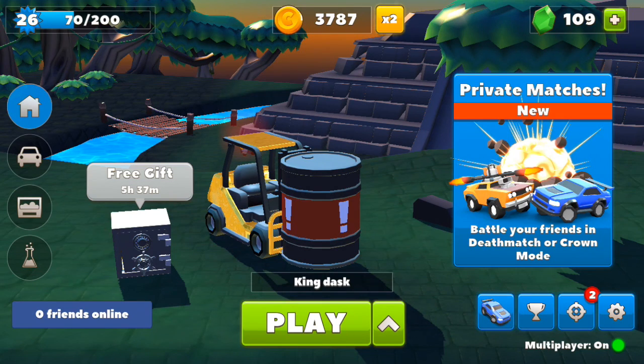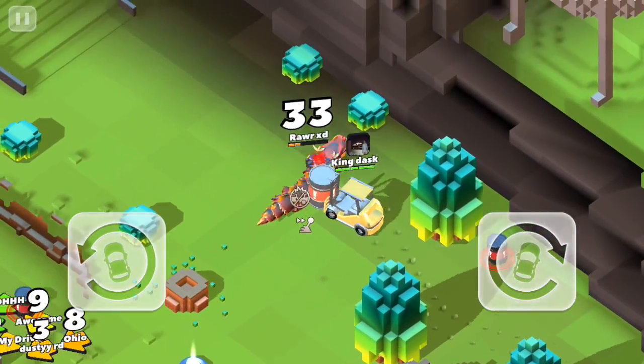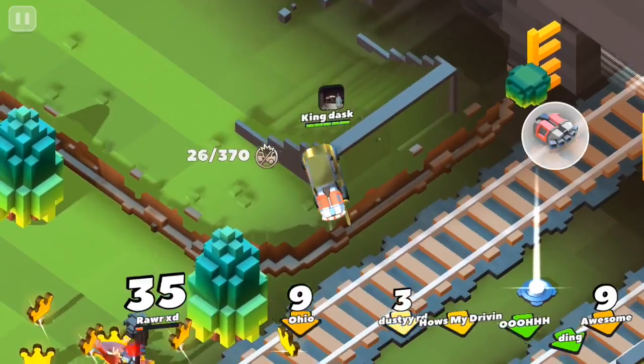For any of you that are new to the channel, the forklift was one of the new cars added in this Crasher Cars update. I'll go ahead and click the upwards arrow and we'll jump straight into the mine map. We're currently joining the mine map, we'll spawn off in the bottom corner of the map, and straight away my oil barrel dropped, but the person in the dragon car fortunately manages to drive away and not get hit.